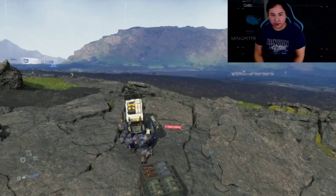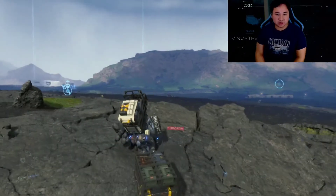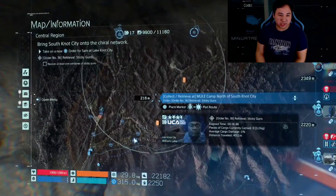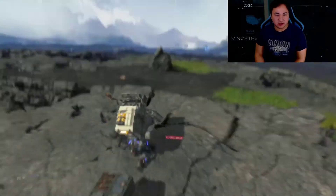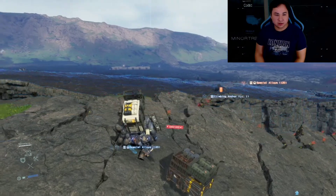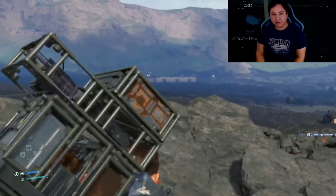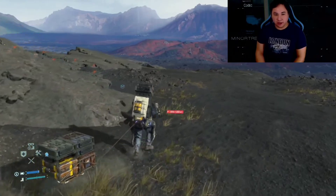Now I'm in MULE territory and things are going to get complicated. I need to find where the stolen weapons are being held. Somewhere in this area they're holding a bunch of sticky guns — I need to retrieve them. Let's hit the scanner. Not picking up anything so far. The only place that makes sense is somewhere in that encampment, which means going straight into enemy territory. Let's give it a shot.